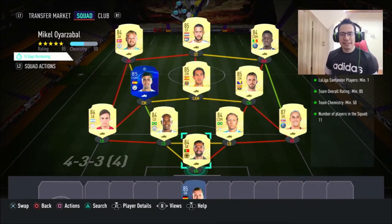The card price is 64k, which is okay. The reason I say it's okay is because in La Liga for a left winger you have Hazard, which I think is like 40k or something. To say this card is better than Hazard, I don't know — I guess that's what we're going to find out today.